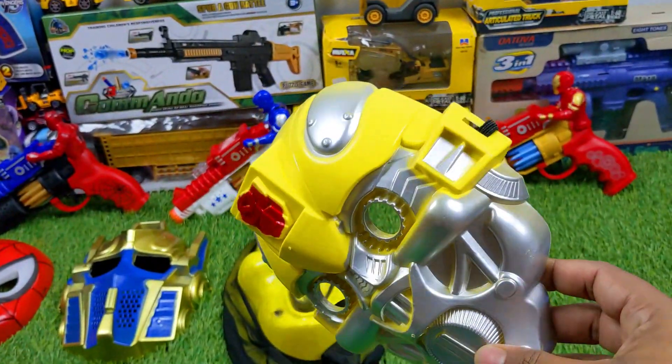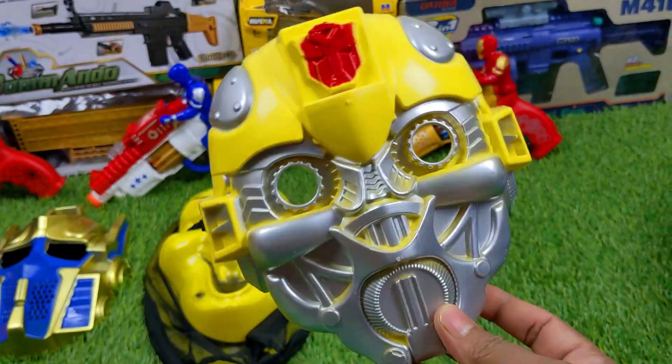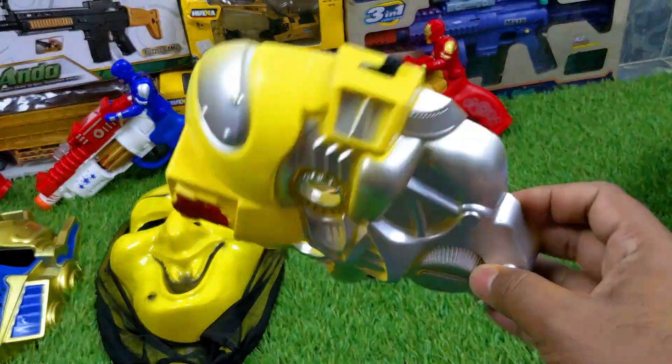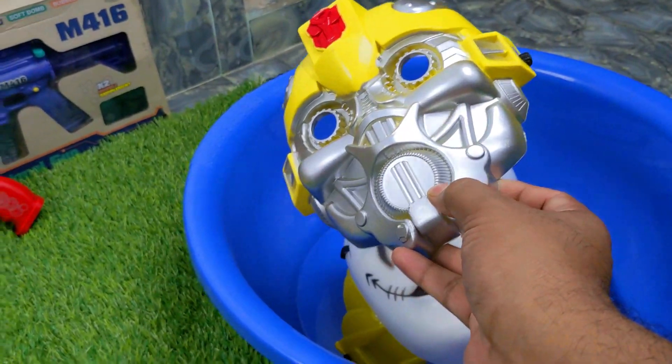Then I collect a Bumblebee mask. Oh, see — it's a great Bumblebee mask, silver, yellow, and red color. Now I put it down in the collecting box.